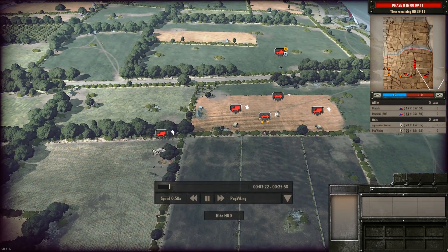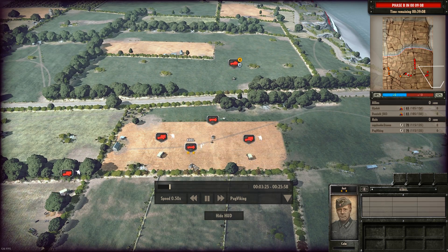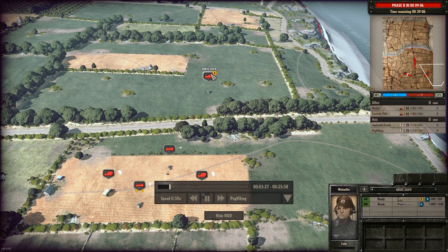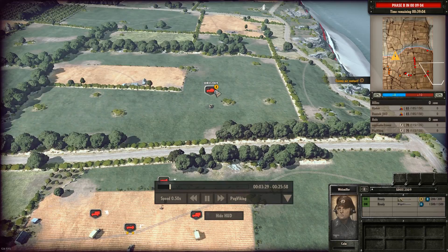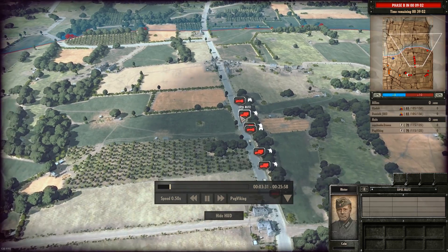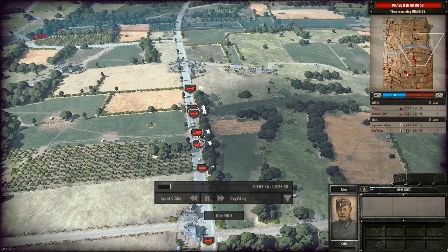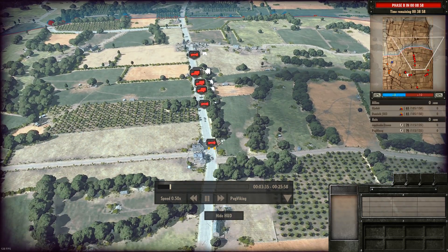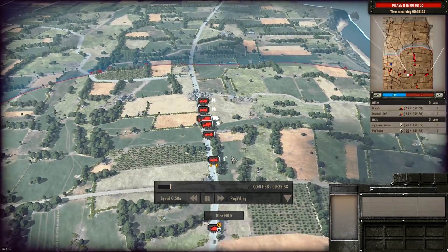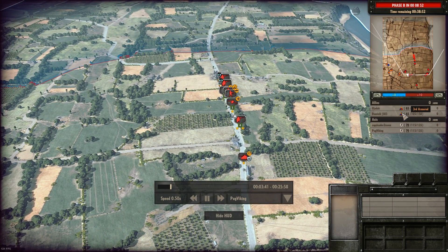I'm on the right flank. I'm moving up with some Panzer Grenadiers, a squad leader or officer, an anti-tank gun, as well as some STKF with 20mm support. In the middle I have some recon. I also have a lot of infantry — Panzer Grenadiers and some officers.